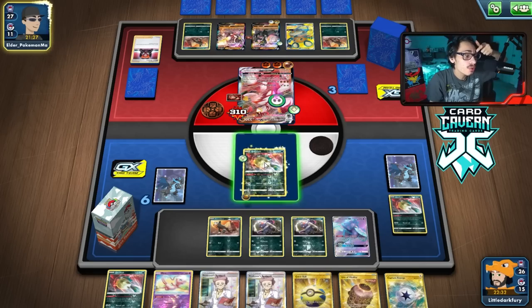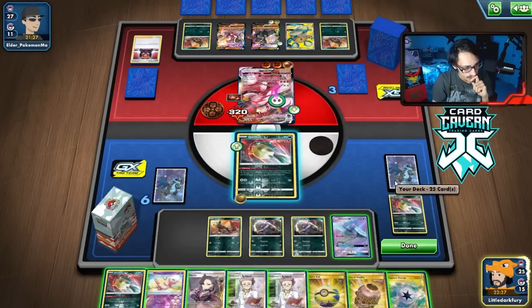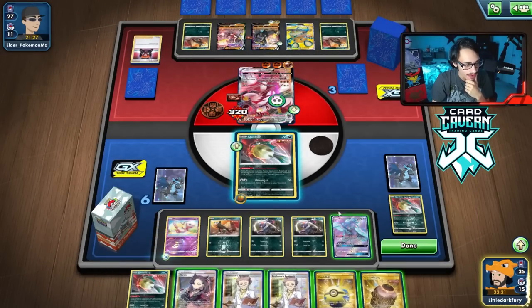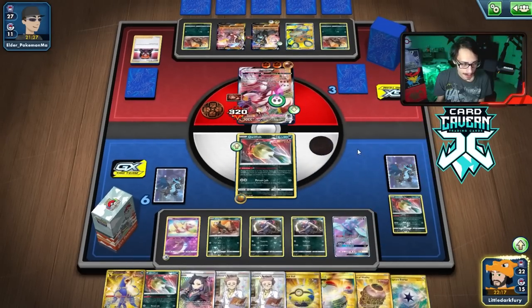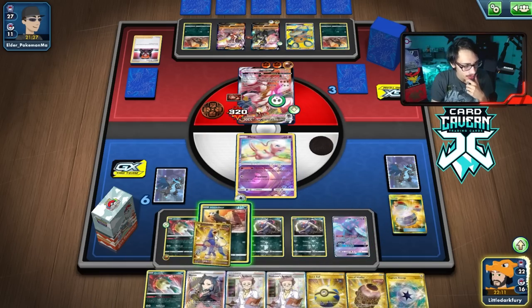We could just go Mew this turn. We are very far behind now. We still can't find Toxicroak. We're very far behind right now, which is not good. Probably just Marnie. We missed a crucial turn of knocking them out because we couldn't find our Toxicroaks.